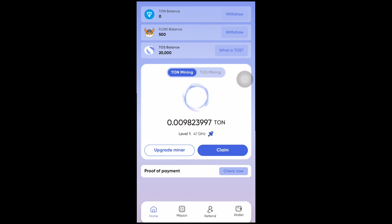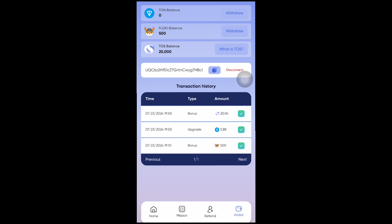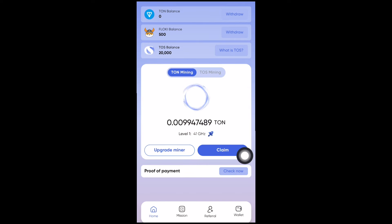So that's how the TOS bot works — you can earn free TON and increase your mining speed by boosting. You can connect your TON wallet using TON Keeper, TON Hub, or any wallet of your choice, and disconnect anytime. You can track your history to see how much TON you've spent, how much Floki INU you've received, your bonuses, and upgrades. If you have any questions, ask in the comments or on Telegram. My next video will show a live withdrawal from this bot. Thank you for watching — have a good day!